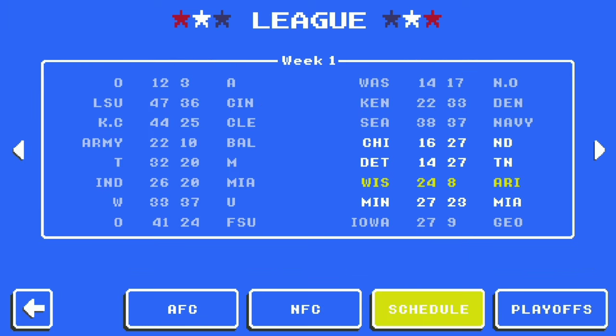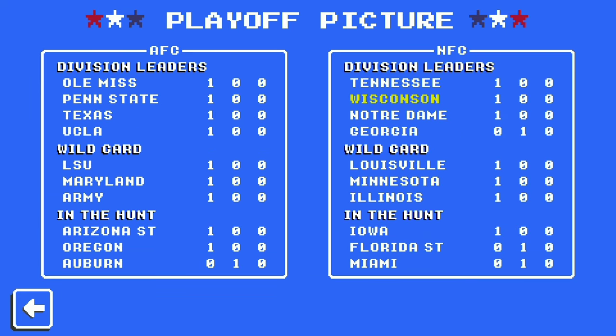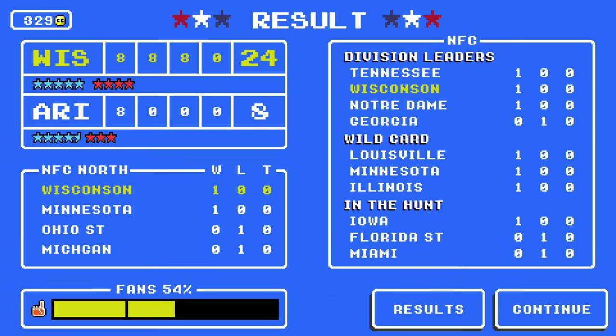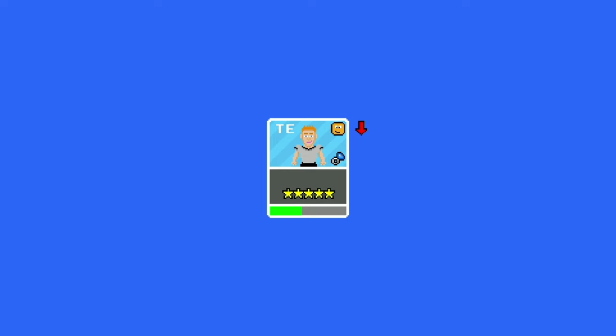Now you have to go to results. You have to go to AFC, NFC, schedule, and then playoffs. Now go back, back again, then continue. Do whatever you want here — it doesn't matter.